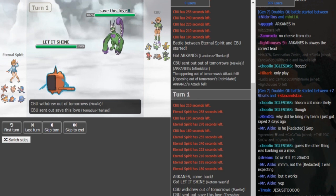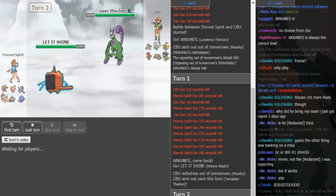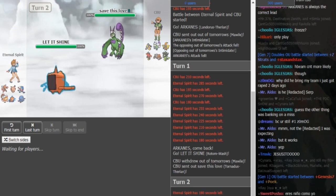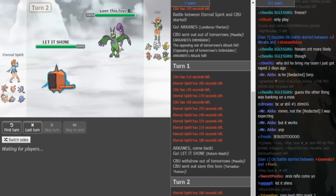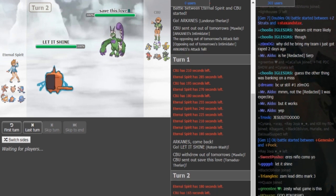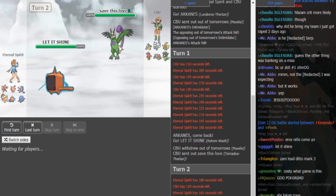We see Eternal double into Rotom and he predicts the Tornadus, getting the play correct. Now you either Willowisp or Volt Switch. The only reason not to Volt Switch is in case CBU goes hard into Zygarde — Zygarde can threaten the Rotom out because Thousand Arrows doesn't care about Levitate. That's one of the reasons Rotom isn't used that much. If you know Heatran outspeeds the Rotom and you have Bloom Doom Heatran, then yes, you can threaten Rotom out.